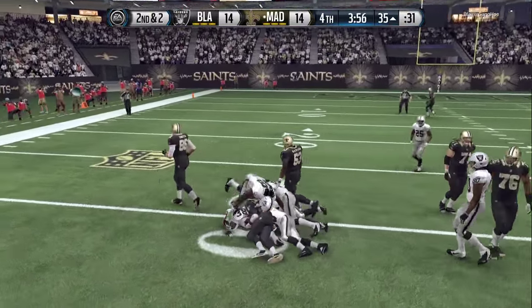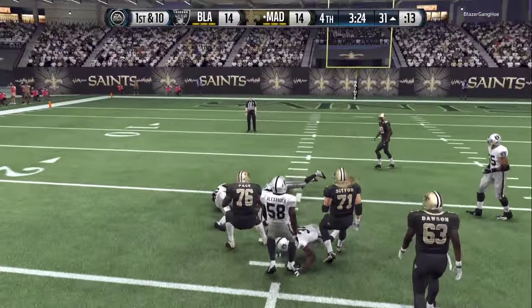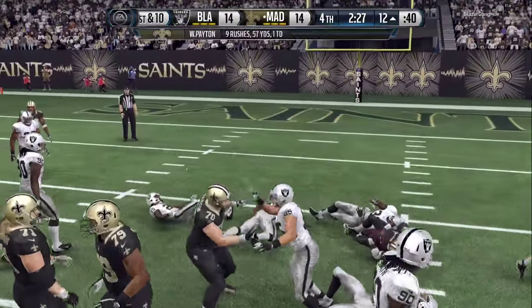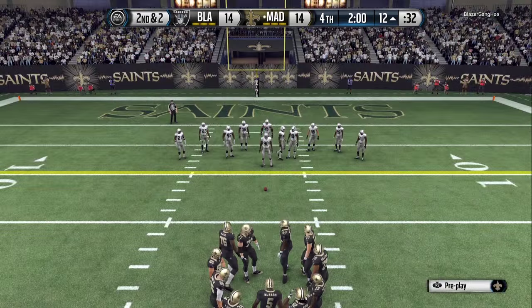I'm throwing picks, not getting anything going, so I just run the ball. As I said, tight offset tight end is a very effective running formation. Mixing in the quarterback sneak to get short yardage and just keep feeding the ball — and now we're right back to where we just were.